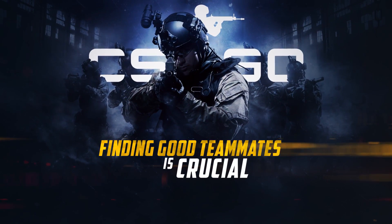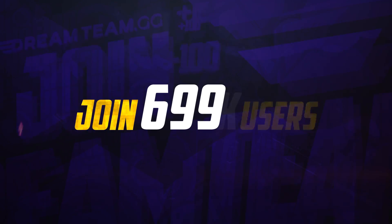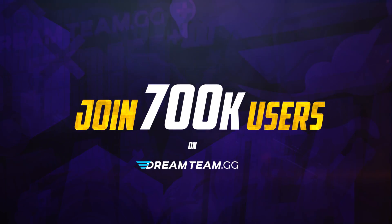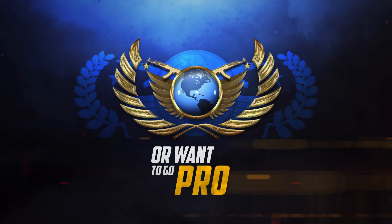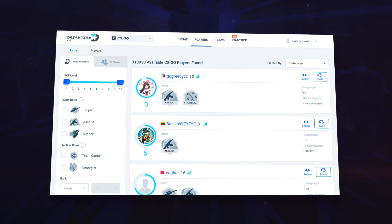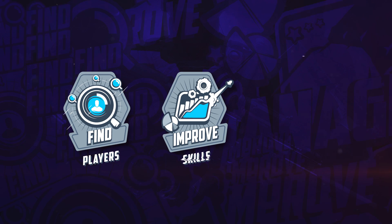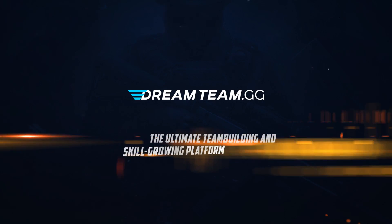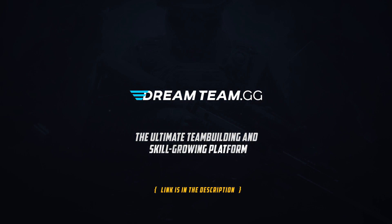In a team sport, finding good teammates is crucial. Join a community of 700,000 users on DreamTeam to search for players who play for fun, play competitively, or want to go pro. Register on DreamTeam.gg today and stop playing with teammates who kill everything except the enemy. Find players, improve skills, and manage teams. DreamTeam.gg, the ultimate team building and skill growing platform.